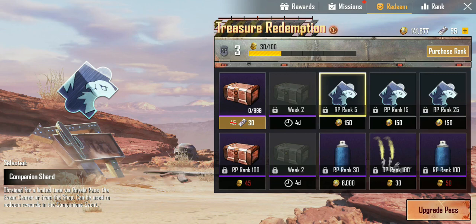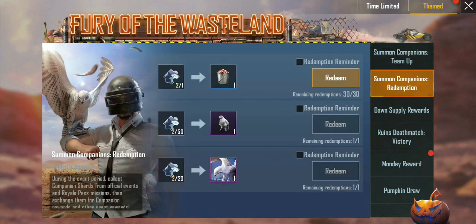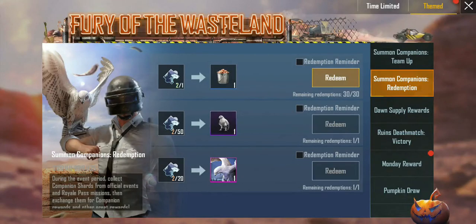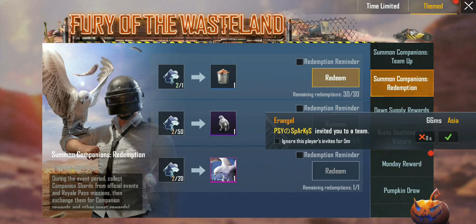So we now have a total of 30 plus 5 - that is 35 scrape coupons. What we need for redemption is 50 scrape coupons for the Falcon, 20 for the avatar, and only one for the companion food. So we've already got almost 35 coupons from those methods.